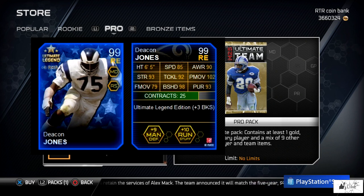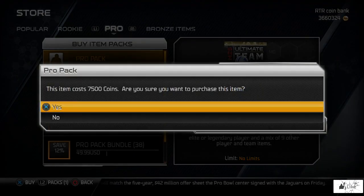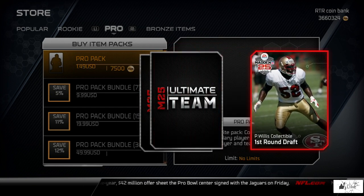Those are your Ultimate Legends being dropped into Ultimate Team this weekend — Troy Aikman and Deacon Jones. Now that you've seen their stats, let's go ahead and open some packs and see if we can get lucky enough to pull some of these guys.